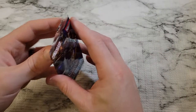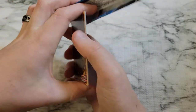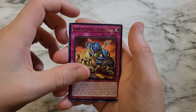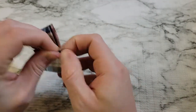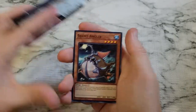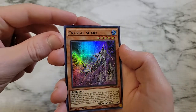We're down to about four or five left. We've got a Forbidden Droplet or a Number 101 Ghost Rare waiting for us. Marincess Sea Angel, Kairi Yuxin's Dark Reef, Frostosaurus, XYZ Remora, Marincess Wave. Silent Angler, Sea Stealth 2, Legendary Fisherman 3, and we got Crystal Shark as a super rare.